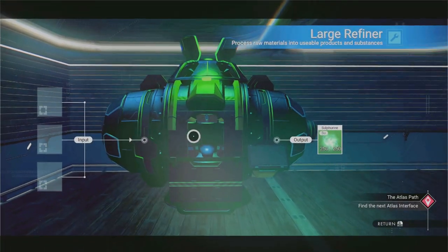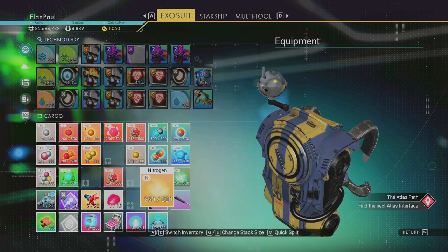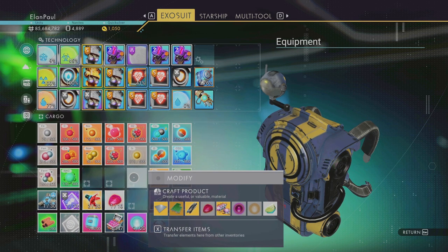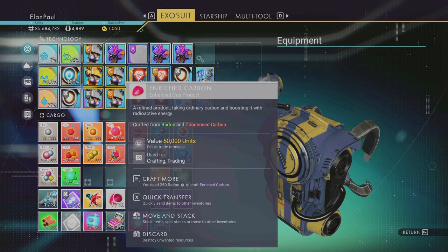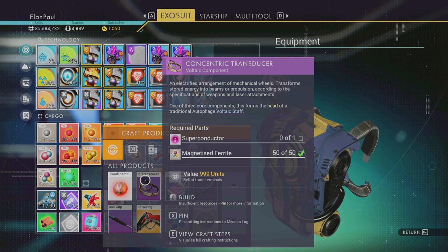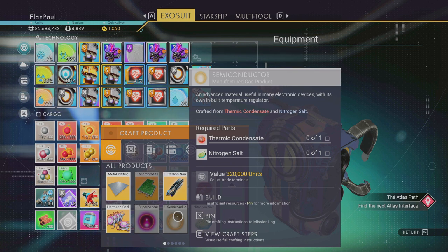We've just about completed our last section — we got sulfurine now. Looking at our inventory: sulfurine, oxygen, nitrogen. We used the radon to make the enriched carbon already, that's correct. So we've got radon, nitrogen, and sulfurine. Looking at the recipe for our concentric transducer — it needs a superconductor and magnetized ferrite, which we already have. The superconductor requires enriched carbon (already got it) and a semiconductor. The semiconductor needs thermic condensate and nitrogen salt.